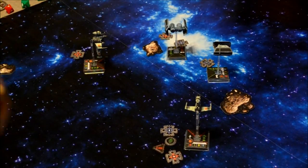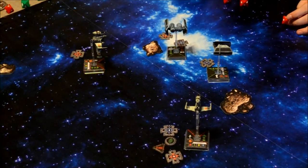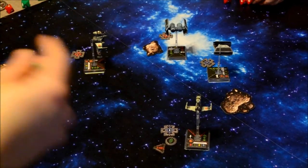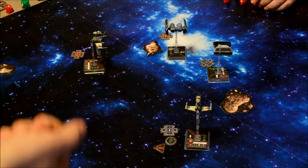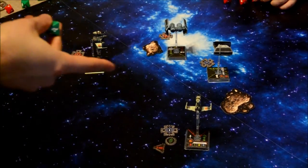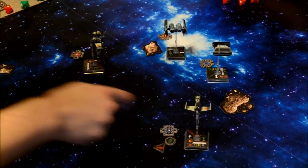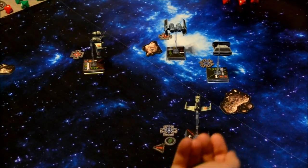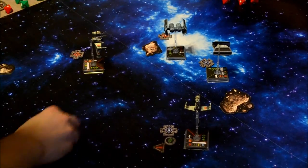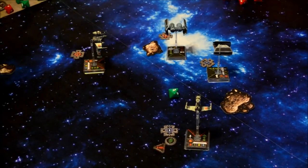Ibtisam's special ability: when attacking or defending, if you have at least one stress token, you may re-roll one of your dice. I get one defense die and can re-roll it. I also have a focus. I use the special ability to re-roll and get an evade, so I keep it and take two hits — two shields lost on Ibtisam. Next up is the TIE Advanced attacking Ted Numb at range two with Cluster Missiles, spending the target lock. The special ability lets it attack twice.